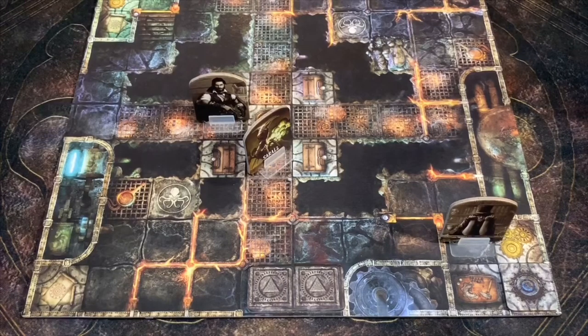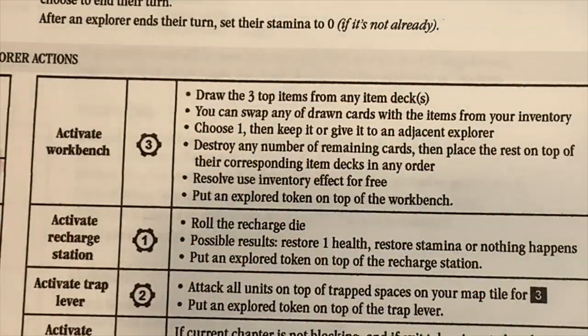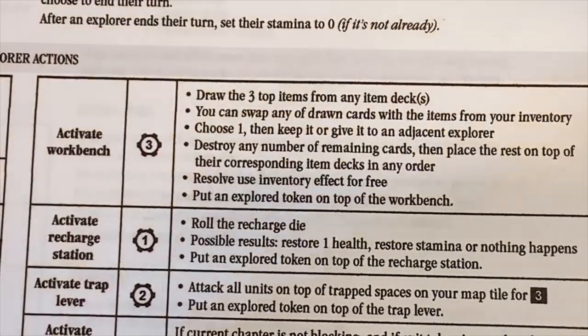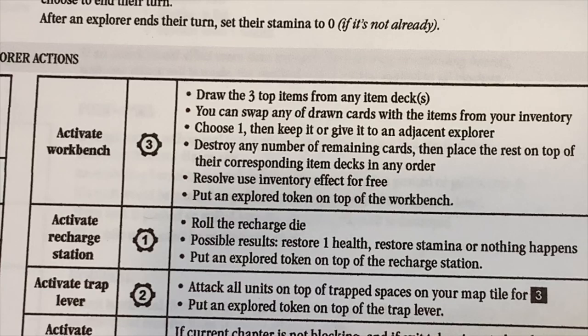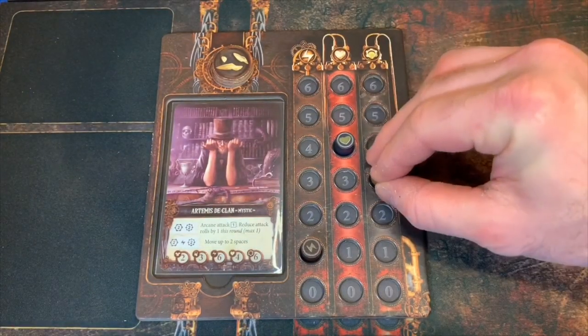We're going to move back over into our explorer phase. I think Artemis is going to go ahead and use this workbench - it's going to cost us three stamina. Activate workbench lets us draw the top three cards from any deck, swap any drawn cards with an item from your inventory, then choose one to keep or give to an adjacent explorer, destroy remaining cards or place them back on their item decks, then resolve an inventory effect for free, and put an explorer token on top. Here's where the workbench becomes really powerful: use inventory also costs three stamina and allows you to equip, unequip, upgrade, or augment any number of items. So we're going to lower Artemis's stamina by three to use that workbench.